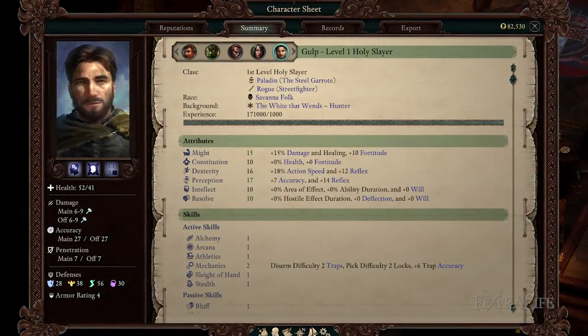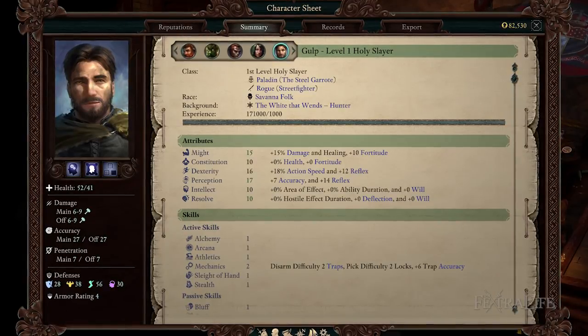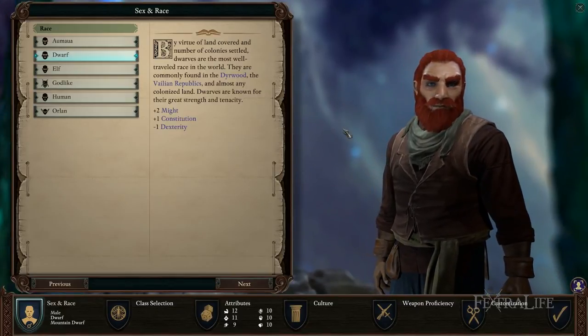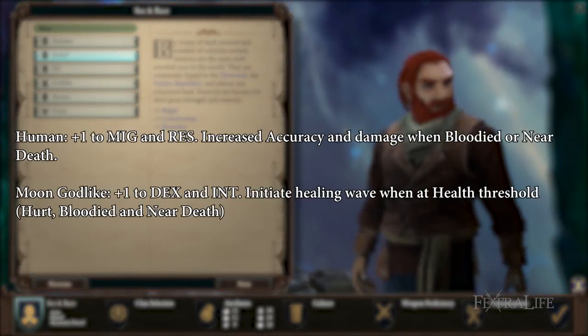Leaving the rest of the attributes at 10 is recommended because everything offers something to this build. Intellect affects the duration and AoE size of Enduring Beacon and Garrote. Resolve increases deflection and constitution health. You can use any race but some work better than others for this particular build.